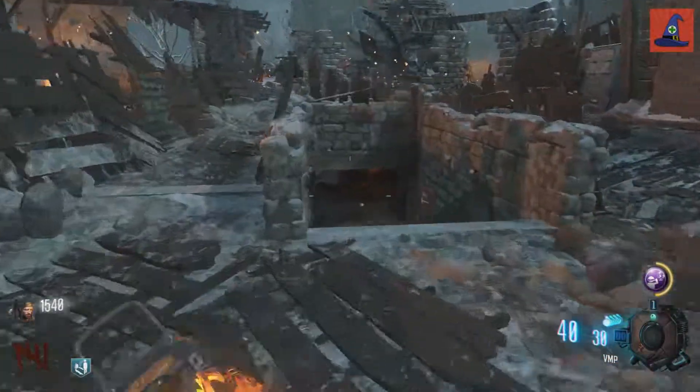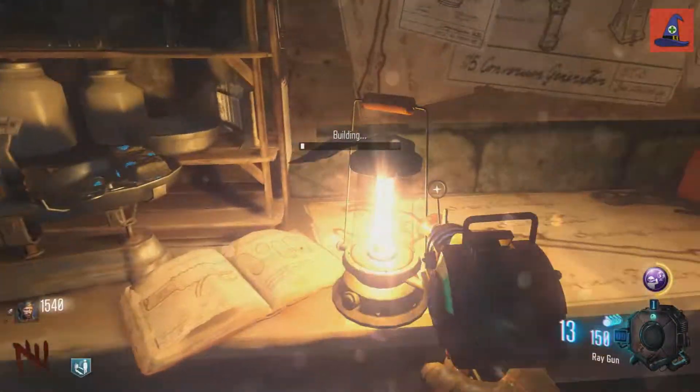Now with all the pieces, go to a crafting table in the church or in the wind tunnel near Juggernog and craft it.